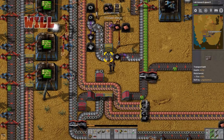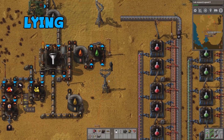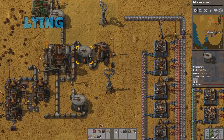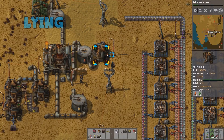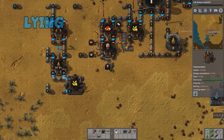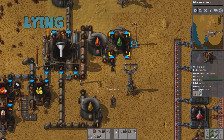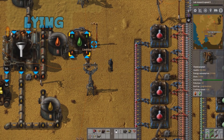At least lubricant just needs heavy oil. I'm making lubricant out of the heavy oil we're not using for anything. Do you see what I need at the top there? Lubricant is extremely underused in this game — it's actually something you make when you need it, that's how little of it is used.